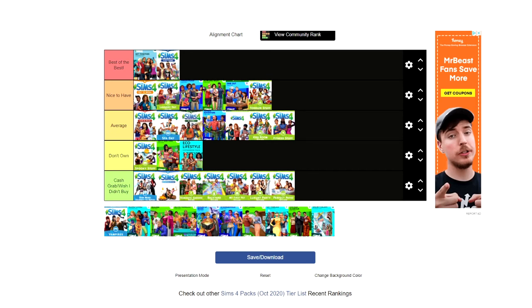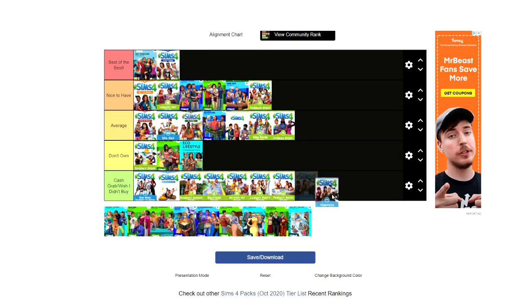Toddler Stuff is nice to have if you do 100 Baby Challenges or are a toddler-focused family simmer. It adds lots of toddler activities and really helps build toddler skills quickly. The Create-a-Sim additions let you make adorable toddlers. The ball pit controversy was eventually fixed, so overall I like this pack.